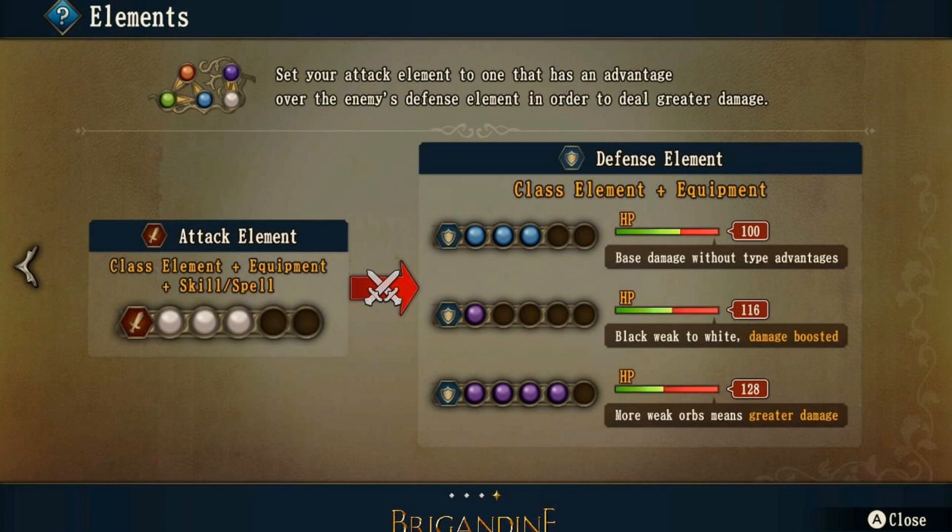Set your attack element to one that has an advantage over the enemy's defensive element in order to deal greater damage. You can see how an attack element on the left affects various defense element scenarios on the right. An easy way to look at this is that orbs will give you plus 4% or plus 2% depending on what you're doing. 2% is the average, and 4% is for an advantage over another element.